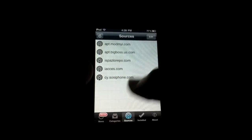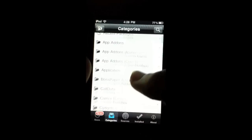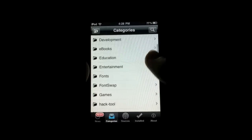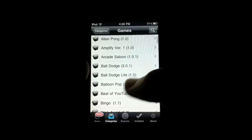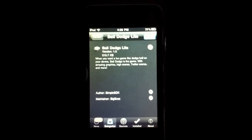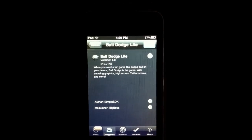That's what I did. Then you can go to Categories, and it's just like Cydia except it's so much faster. You don't have to respring either, which is really nice. So I'm just going to go into Games and find something random — I'm just going to hit Ball Dodge Light, and you click Install.